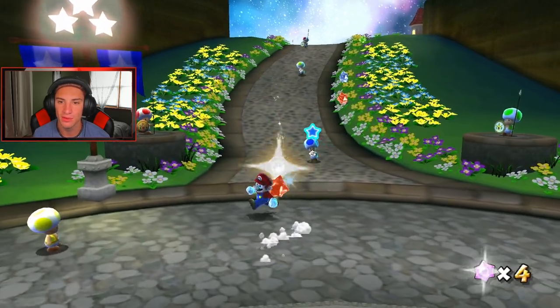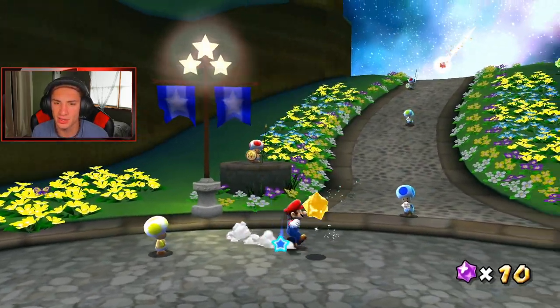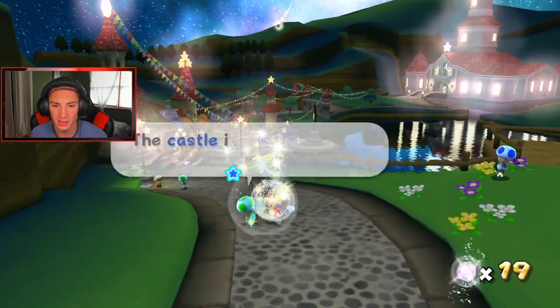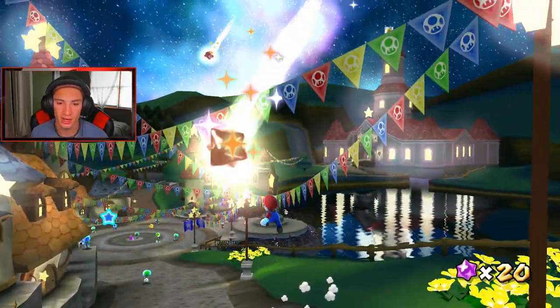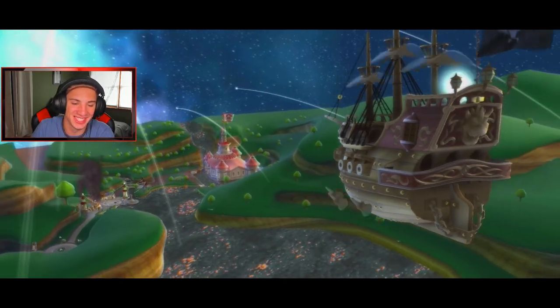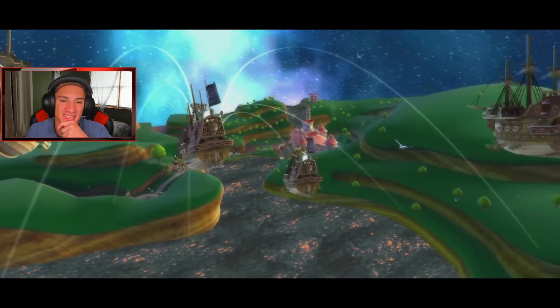I remember when this game first came out - it revolutionized Mario, gave it something crazy. And it looks so much better on this screen. I can pull out my motion controls and move at the same time - they did a good job. I'm just moving my pro controller up and down, and you can take it off by hitting the right trigger. This game looks unreal, it really does - 10 times better than what it did on the Wii.